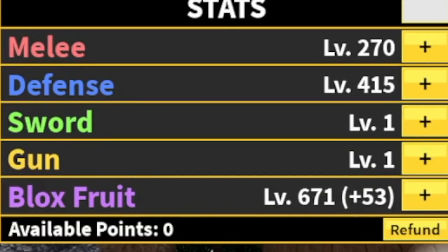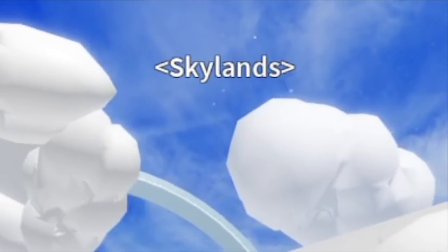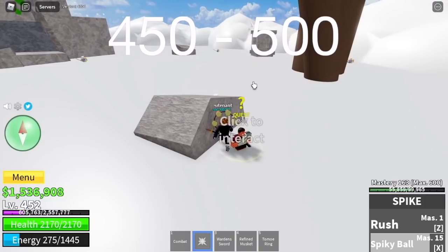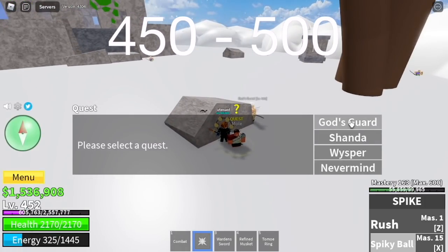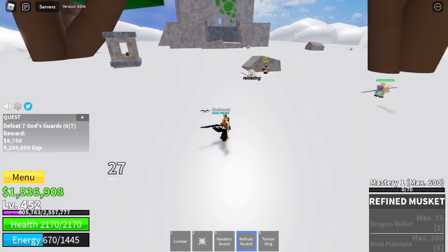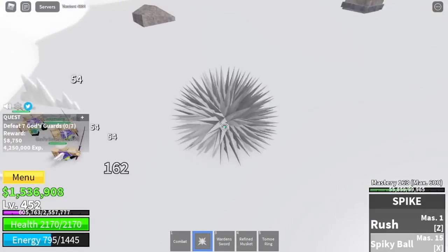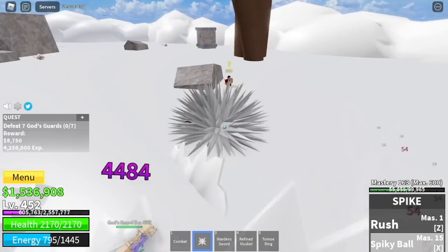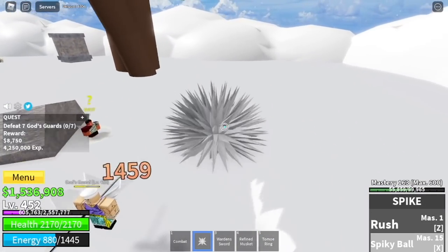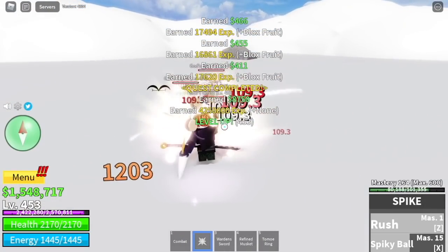The God's Guards are located in the Skyland. Before we grind them, let's buy the Tomo Ring — this increases your Block Fruits damage. I want to focus on increasing that damage. We're going to grind here until 500. You just need to lure 4. Spike Fruit can also be used to grind multiple enemies, not just single targets. I think you need to use your skills 3 times — so 6 skills total to defeat these mobs.